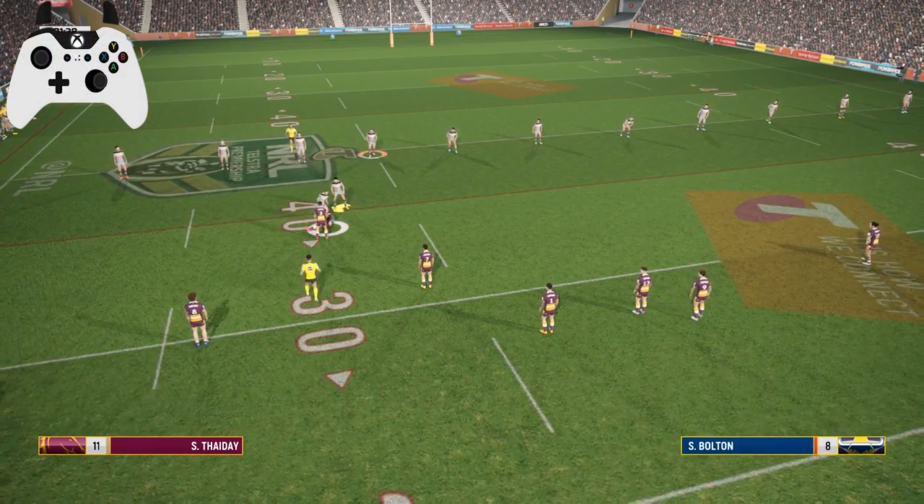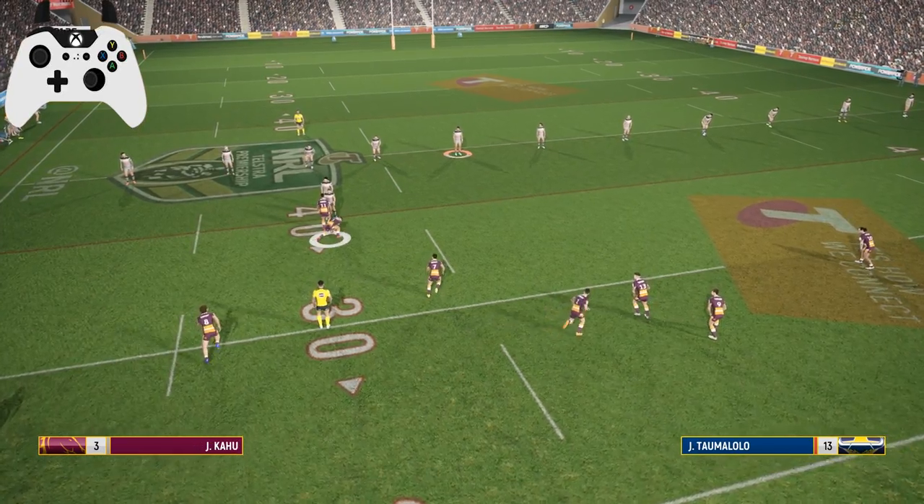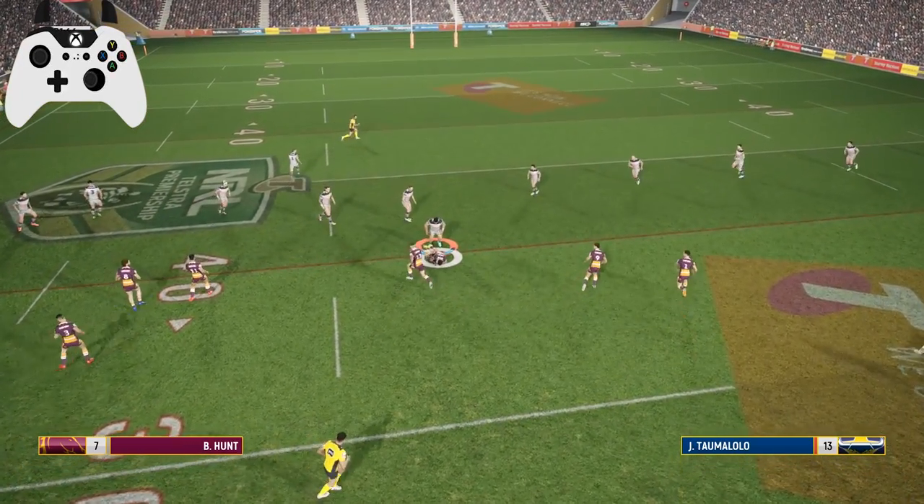If you wish to manually switch along the defensive line, simply hold down either player switch button and move the right stick left or right.